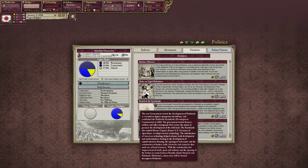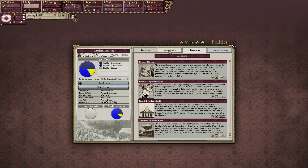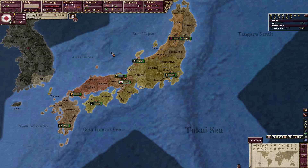There's also the decision to establish the Kaitakushi, and to adopt the Shinbutsu Bunri — the Japanese term indicating the separation of Shinto from Buddhism introduced after the Meiji Restoration. We are 55% of the way towards Westernizing. We're going to need a lot of these military Western reforms because we want to eventually fight the Shogunate and kick his ass.